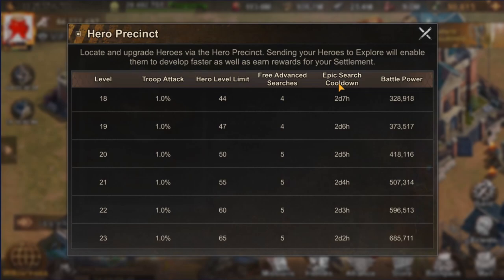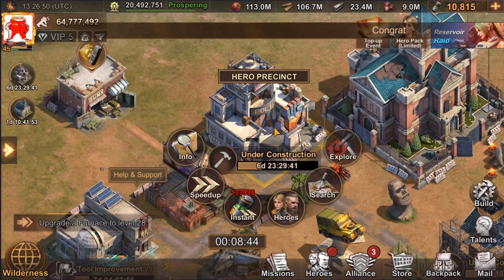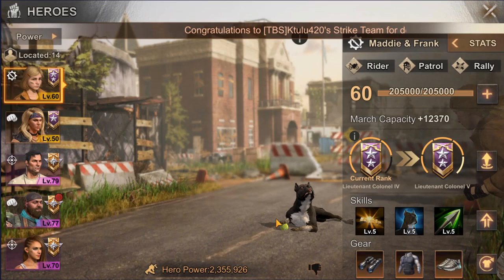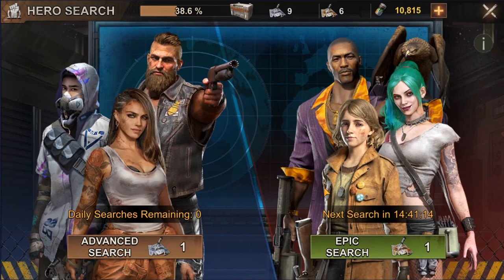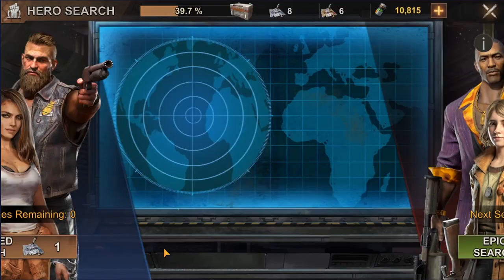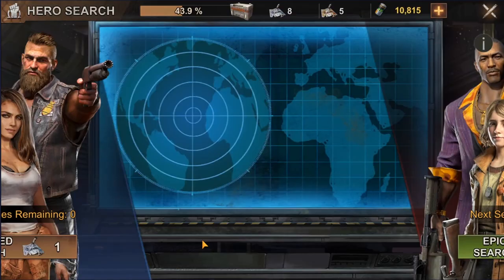What also changes with upgrades is the amount of advanced searches you can perform per day for free, and the epic search cooldown is reduced the more you upgrade this building. Once you have found some hero fragments you can use this building to locate a hero. When the hero is located you can use the same fragments to improve his rank, level him up, improve his skills by consuming skill books, and increase hero power by putting on better gear. In Hero Precinct you can also use advanced or epic searches to locate more hero fragments; if you're not lucky you'll get speed ups and resources, and if you are lucky you'll get elite, epic, or legendary hero fragments. You can use up to five advanced searches per day for free and have approximately one epic search every day and a half, depending on your Hero Precinct level.